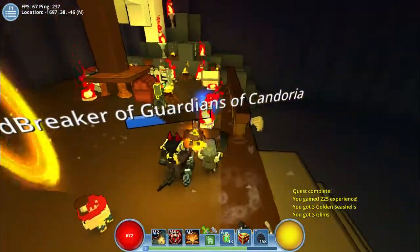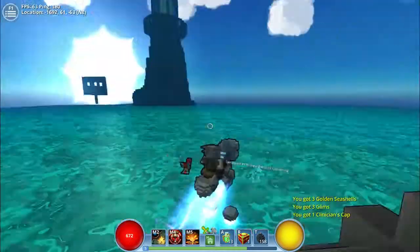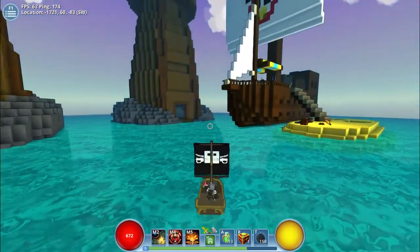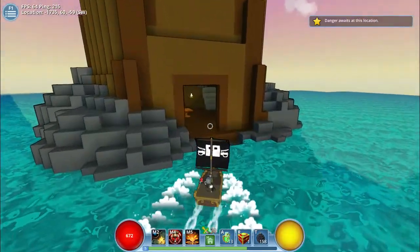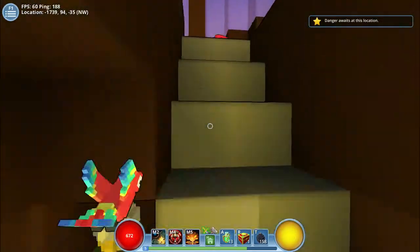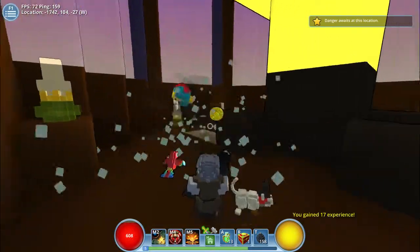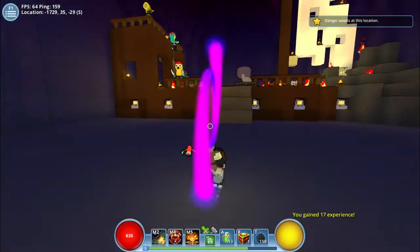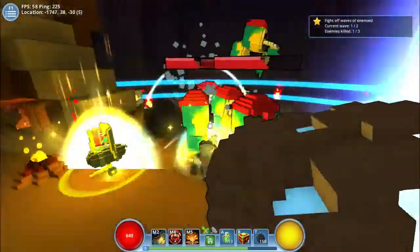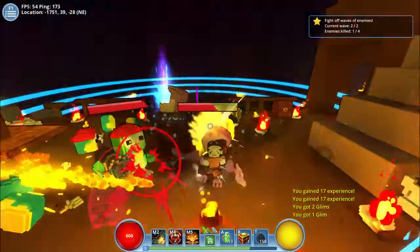Pay attention to the fact that when I hit enemies, coins pop out. I wasn't really able to show this off in my video on all the classes in Trove. Little coins pop out and when I pick them up, I get a rainbow around my head. So these are the upgrading coins. And if I place down my turrets and touch them, you see my turret now looks very different than when I just placed it - that means it's kind of upgraded.